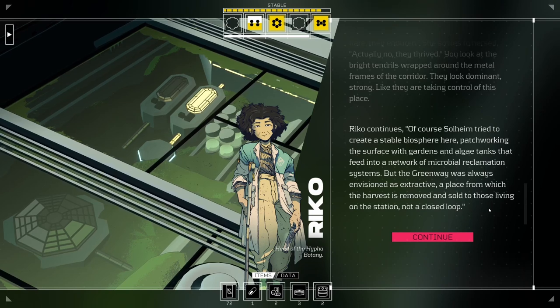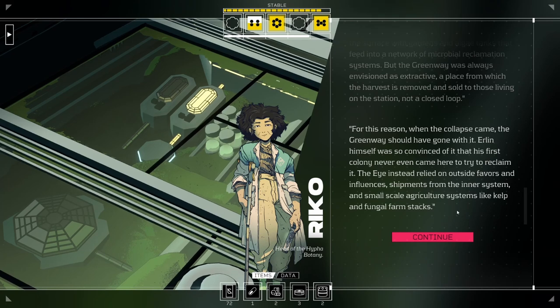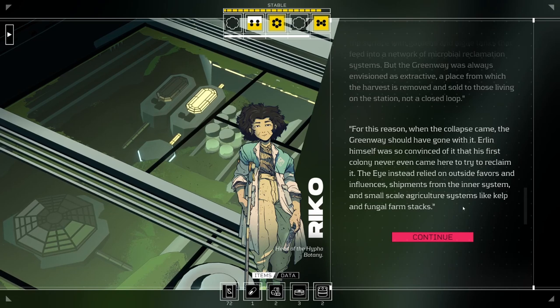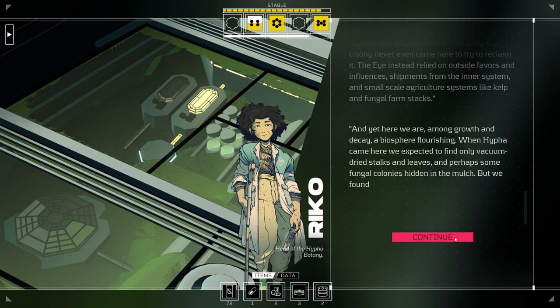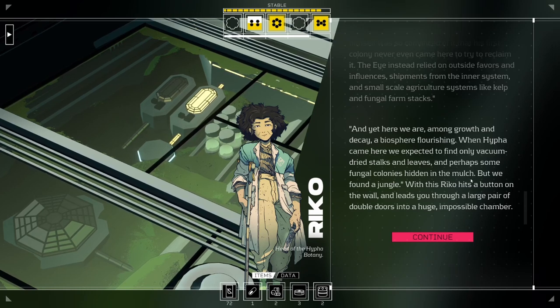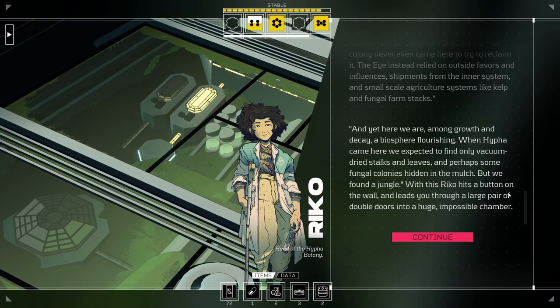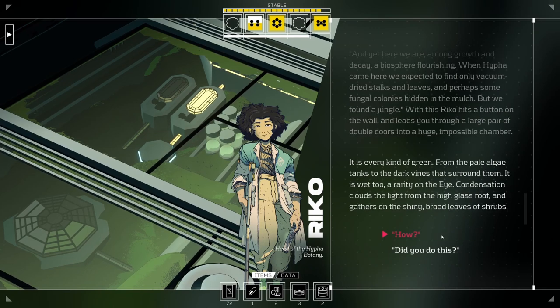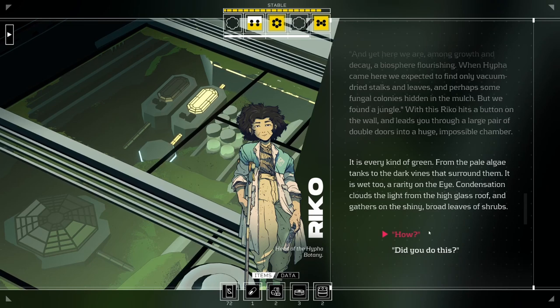When the collapse came, the greenway should have gone with it. But Erlin was so convinced of it that his first colony never even came here to reclaim it. The eye instead relied on shipments from the inner system and small-scale agriculture like kelp and fungal farm stacks. And yet, here they are - a biosphere flourishing. When Haifa came, they expected only vacuum-dried stalks and fungal colonies in the mulch - but they found a jungle. Rico hits a button and leads you through large double doors into a huge, impossible chamber - every kind of green, from pale algae tanks to dark vines.